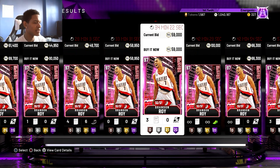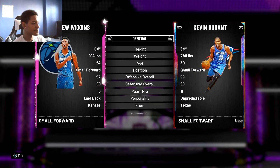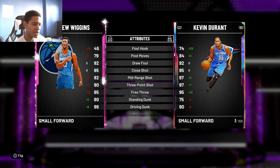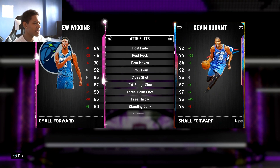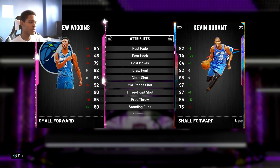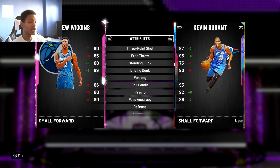For small forwards there are decent options, but I'm going to talk about Andrew Wiggins, the card that just came out - it's actually really good. I pulled him like three times in my one million MT pack opening for the Flash Five packs. He's got a 93 three-pointer and 92 mid-range, and with my Terry Stotts coach boost that goes up by four making it a 94 three and 96 mid-range which is pretty solid. His post fade is 84 which is decent, and he's got a 95 driving layup and 99 driving dunk - a great dunker.